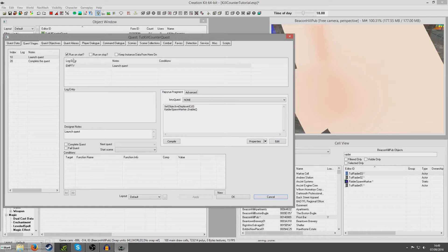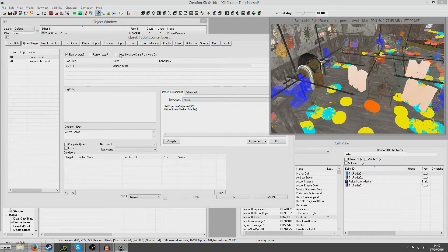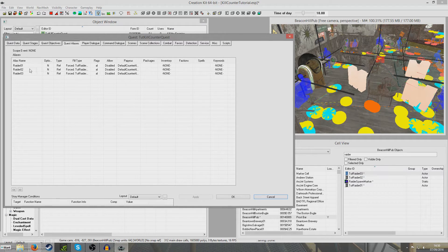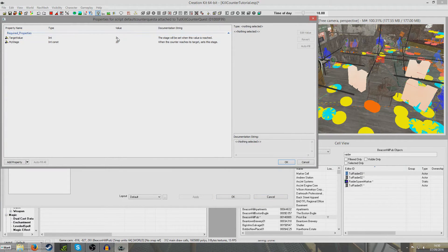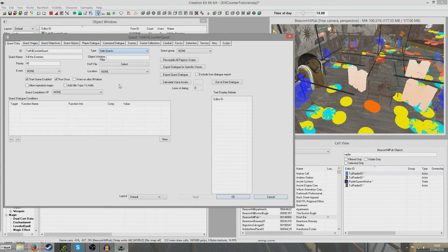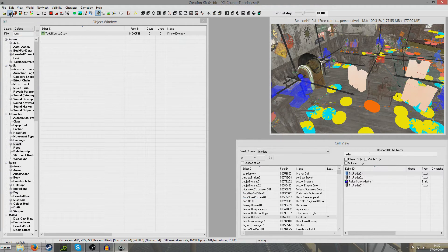So now what's going to happen: the very second the game loads up, stage 10 will be set, which sets objective displayed 10 and enables the raider spawn marker. Because the raiders have raider spawn marker as their enable parents, when this is enabled all of them get enabled. The objectives will show up pointing to raider one, raider two and raider three — indicated by their quest aliases — each with the default counter alias increment once on death A script. When the counter reaches three, stage 20 is set and we complete the quest. I'll also fill in the blanks: making it a side quest and giving it some XP radiant. And save — that should be that done.